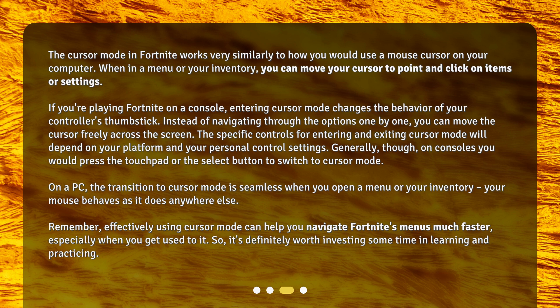If you're playing Fortnite on a console, entering Cursor Mode changes the behavior of your controller's thumbstick. Instead of navigating through the options one by one, you can move the cursor freely across the screen. The specific controls for entering and exiting Cursor Mode will depend on your platform and personal control settings. Generally, on consoles you would press the touchpad or the select button to switch to Cursor Mode. On a PC, the transition to Cursor Mode is seamless when you open a menu or your inventory — your mouse behaves as it does anywhere else.